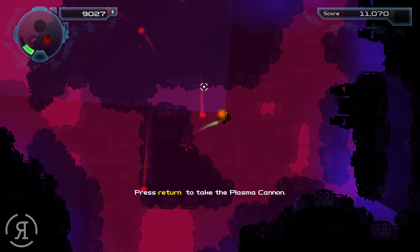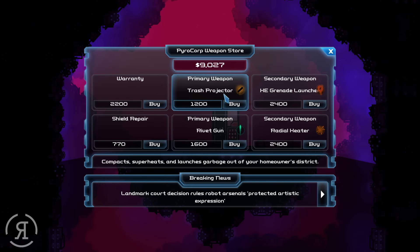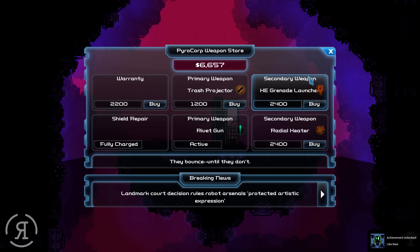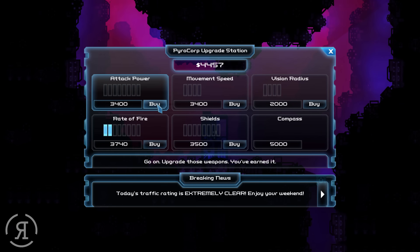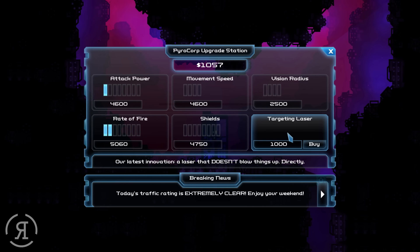A rocket pod appears but I appreciate the plasma cannon more, so I'm keeping it. Heading downward — there are new weapons available including something that compacts, superheats, and launches garbage. I'm going to go for the rivet gun plus a shield repair to get back to full HP. The rivet gun has some big recoil. Getting another rate of fire increase and some attack power. I notice a compass item just before the targeting laser appeared — the compass would tell you where exits are.